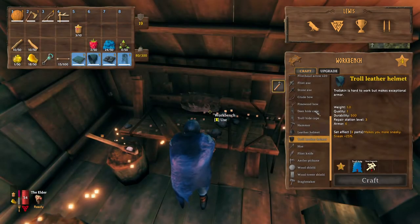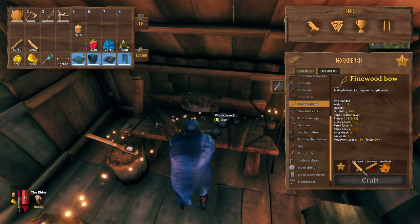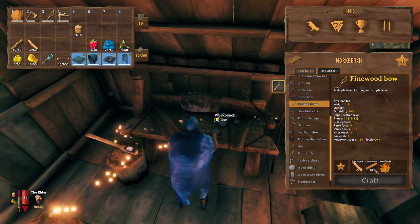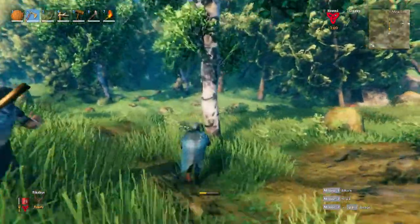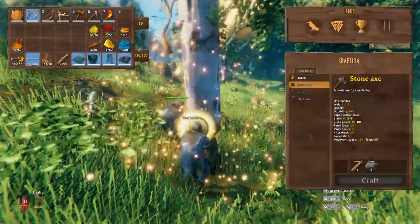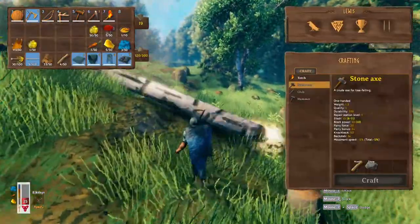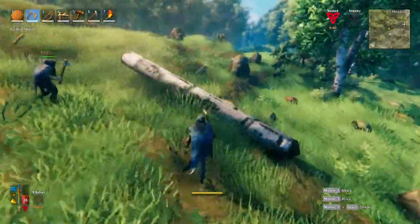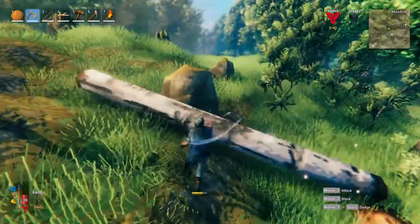The next thing you are going to need is a fine bow. This is an upgrade from the crude bow. To make this, you're going to need 10 fine wood, 10 core wood and 2 deer hide. To get fine wood, all you need to do is go chop down a birch tree with a bronze axe. If you haven't already gotten some bronze, we have a video on our channel — I'll leave a link to that in the description.